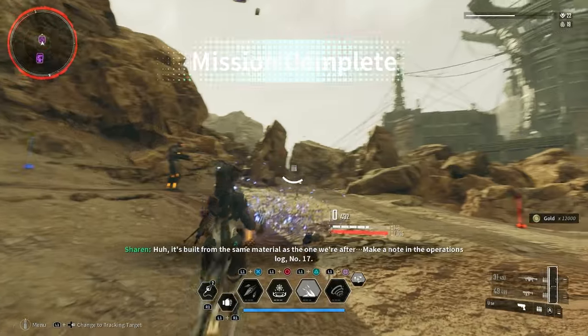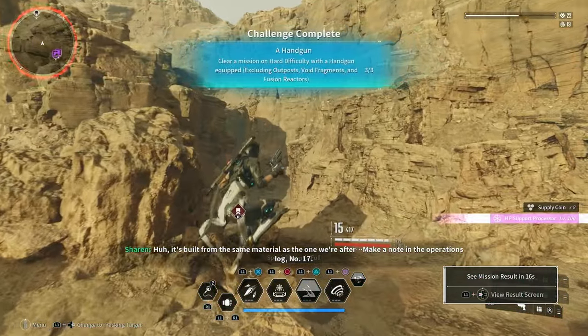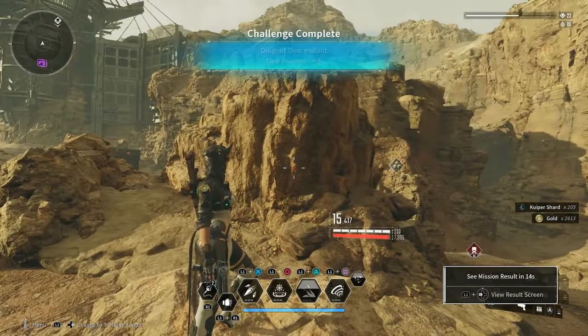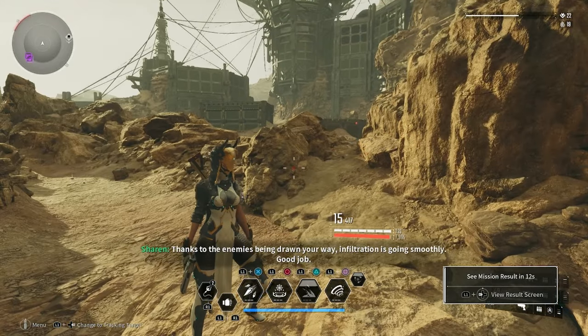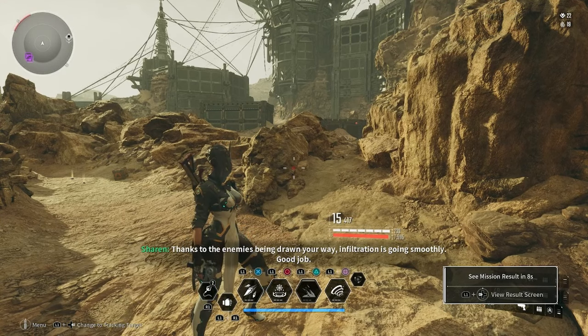You do not need to have your handgun equipped the entire time. You can use any other weapon and then pull out your handgun at the very end. So make sure you pull out your handgun right before the mission ends when the elite is about to be killed — that way you can get credit for this one and get it done really quickly.